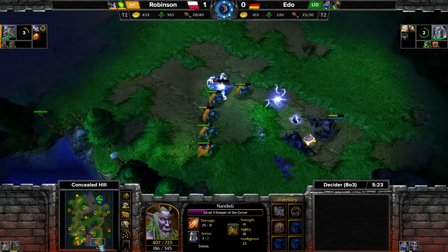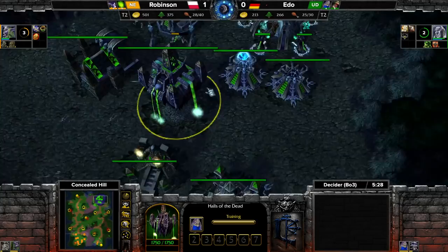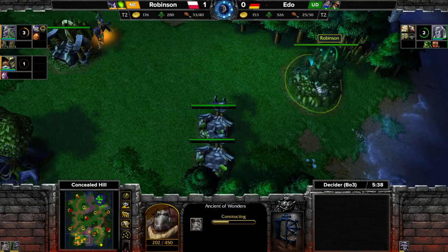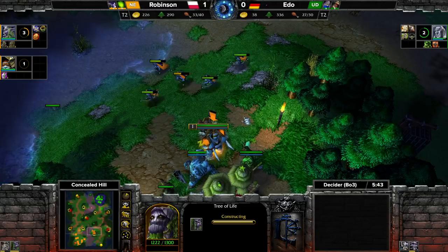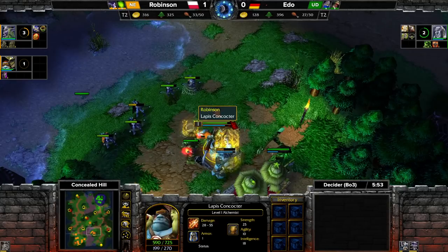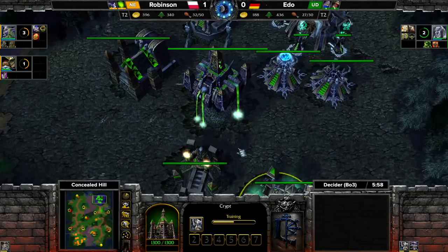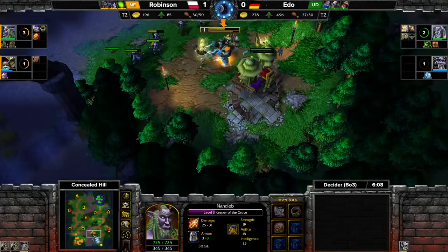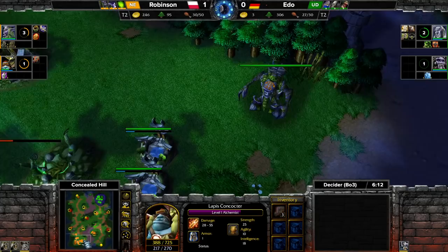Traded for two or three Entangles and a TP — very well done. Ito is in trouble. Not saying he can't come back because Gargs in the hands of Ito are powerful — but thanks to the Sars it's only one crypt. I can see one or two Gargs to just creep the fountains and then transition to something and harass a bit. Ancients of Wind need to move early.